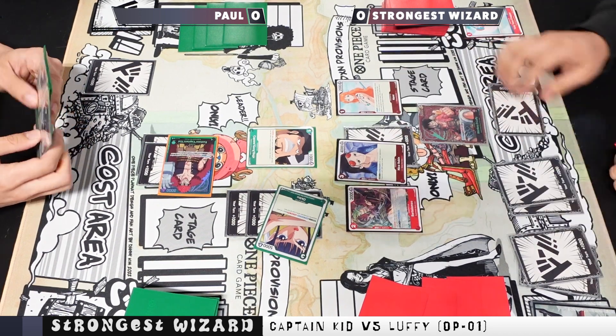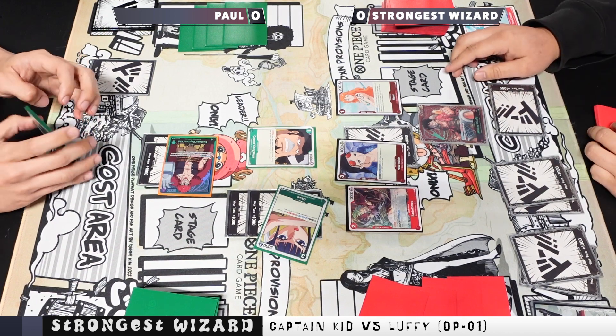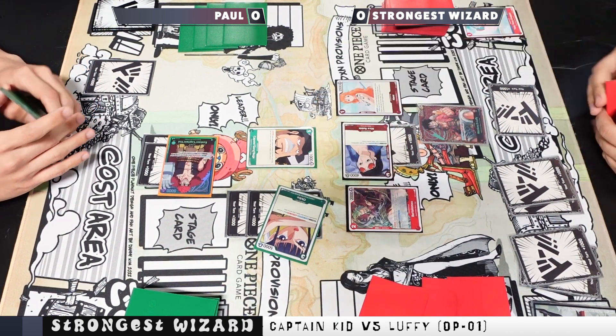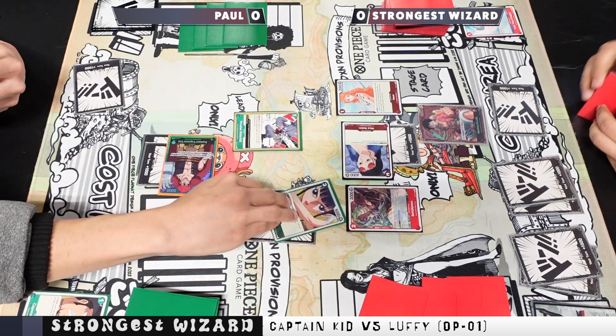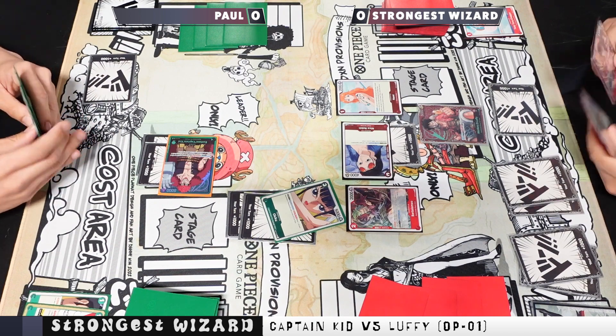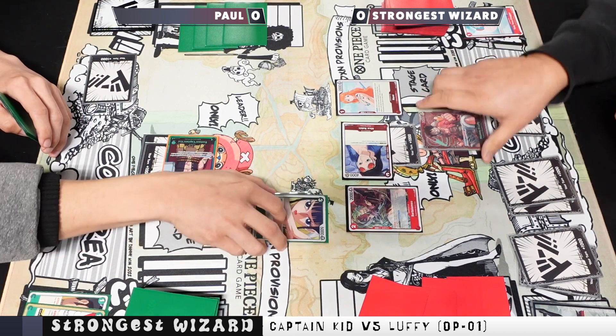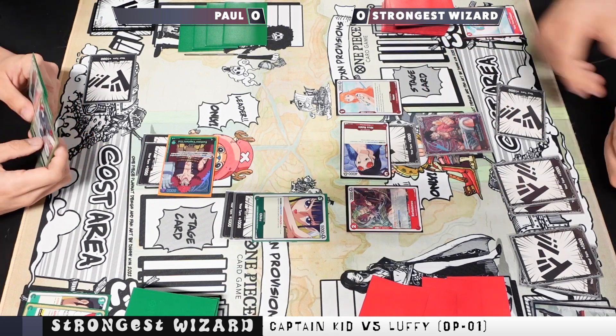I tap two to get the Barto — I wanted to use Luffy's ability to add one underneath Robin so it doesn't go to waste. I attack Okiko for 5K, popping the Capone, but he plays Paradise Waterfall, which is the worst thing possible for me right now. Not only did I not get rid of Okiko, but it was also able to restand.